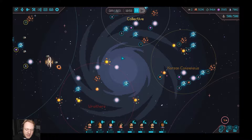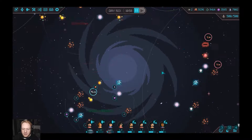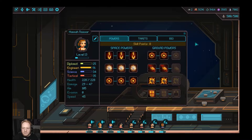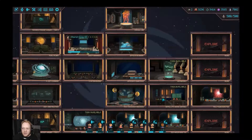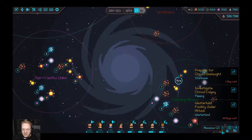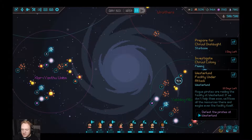As we left off in the last video, let's get our bearings. I think we just got our new ship. Where's all my fleets at? We're down here — were we taking care of a mission? We have 'prepare for the cruel onslaught' and 'investigate the cruel colony.' Fleming and West Lizard Federation is under attack.